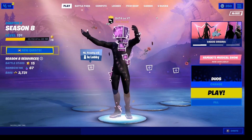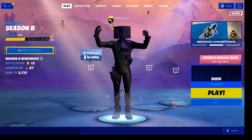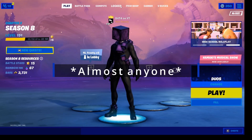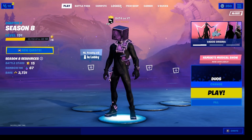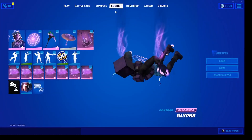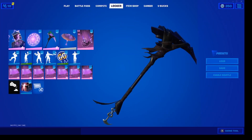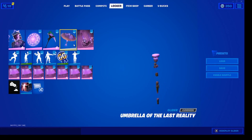So as you know, there is a new Kevin the Cube skin in the item shop and I've decided to make at least three loadouts that I think look really good with it — ones that anyone can make. The last one you'll have to spend a lot of money to get, but it looks clean. This pickaxe works well because it's reactive. For all three loadouts you'll have to use this glider.